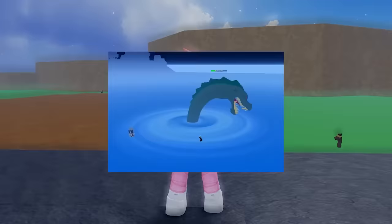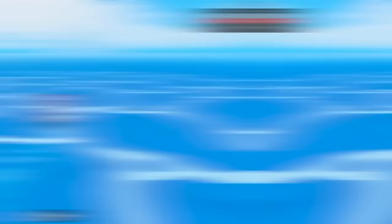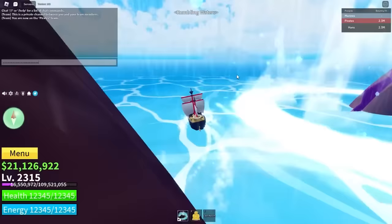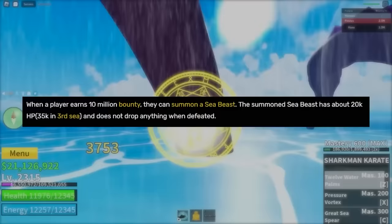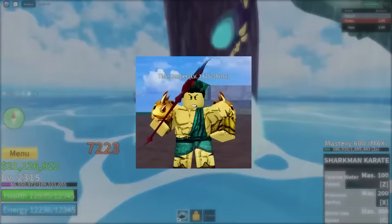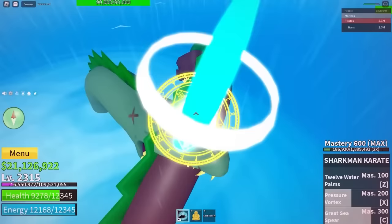The NPCs you have to kill for the V3 race quest are Diamond, Jeremy, and Vegeta. Once you get into the second sea, you'll notice cool sea events including the Sea Beast — a mini-boss with a ton of health that gives a lot of rewards if you kill it. Just drive around in the water and there's a random chance a Sea Beast spawns. Sometimes they even spawn in groups of three, which is nearly impossible to kill even for max-level players. Sea Beasts can also enter the game when a player earns a 10 million bounty, summoning Sea Beasts with around 20,000 HP — or 35,000 HP in the third sea — though these don't drop anything when defeated. Sea Beasts can also be spawned by the Tidekeeper boss on Skull Island, and Sea Beasts are a really good way to grind money and fragments.